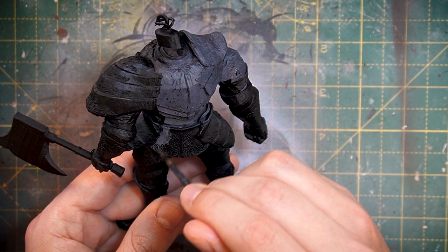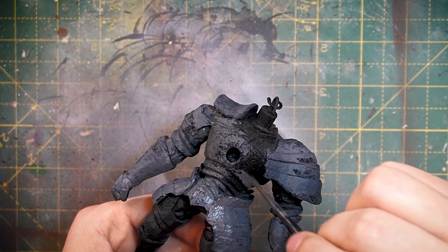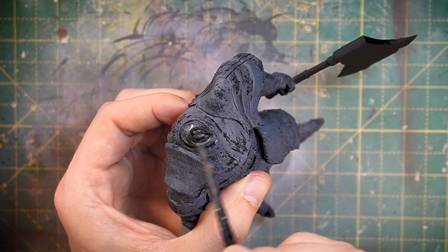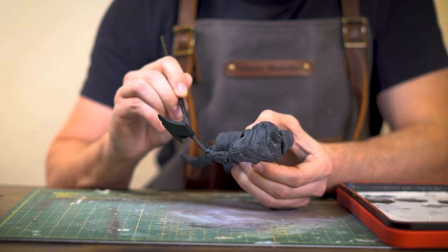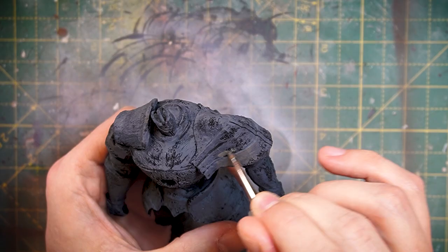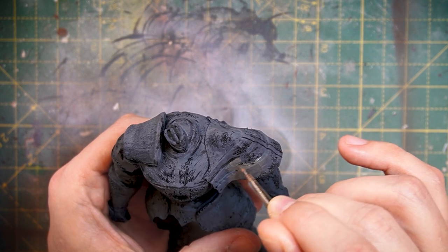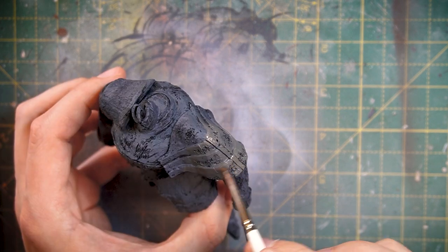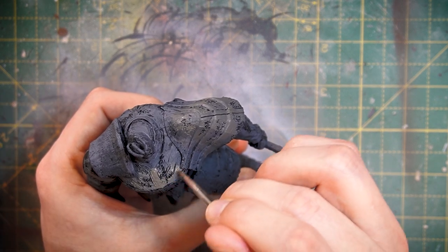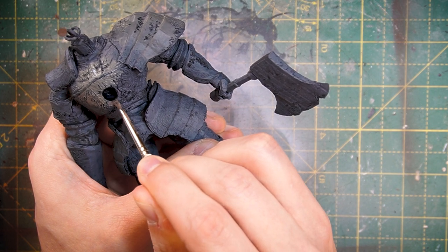The idea here is just to get a thin base coat all over the model so we can start building up different tones, highlights, and shadows onto it. One thing I've seen people do is mix in some more natural earthy tones into the greys to make the armour seem a bit more realistic. So I'm going to be using Storm Vermin Fur as our next brighter tone, applying thin layers into areas where I think light would reflect the most.